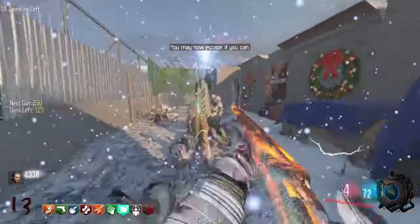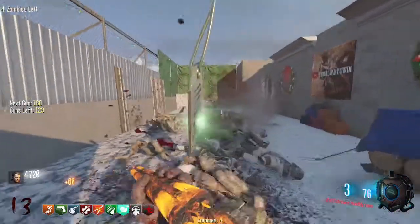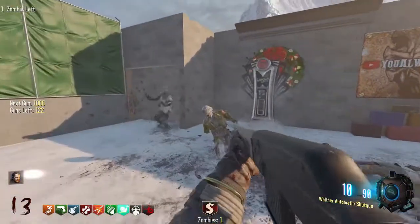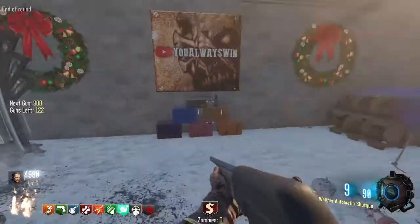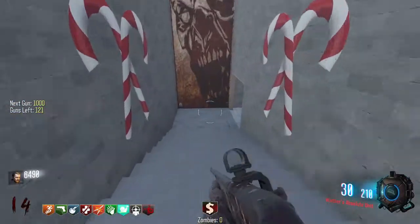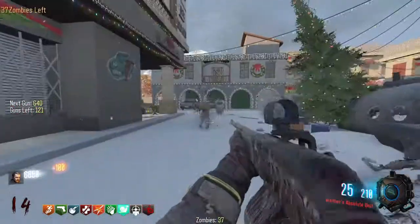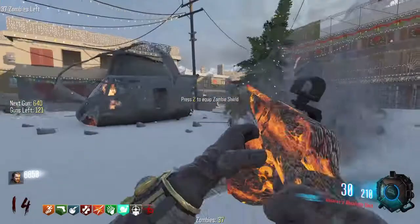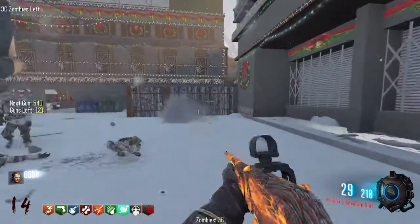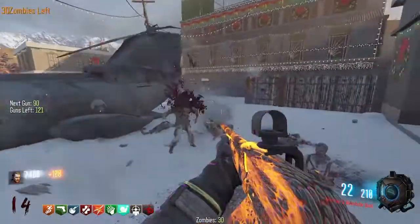Luckily, we got out of that pretty quickly. Only two zombies left. This is the escape right here — it's only 27,520, so pretty easy. We won't be taking it though, because it's not what we're here for. Here's my reward. Can I press 2 to equip the shield? No, I can't. The limitations of gun game — though of course, that would be cheating, probably.